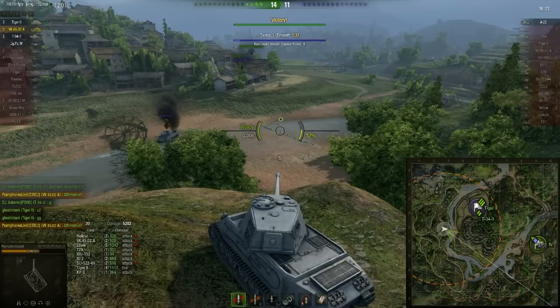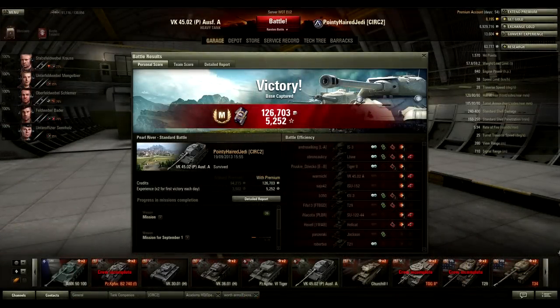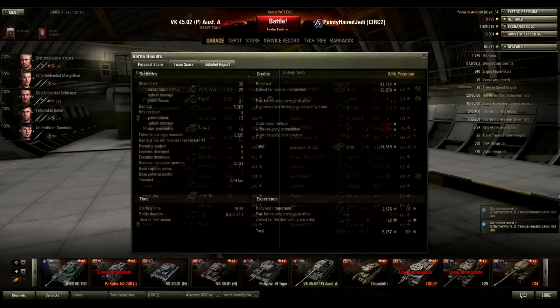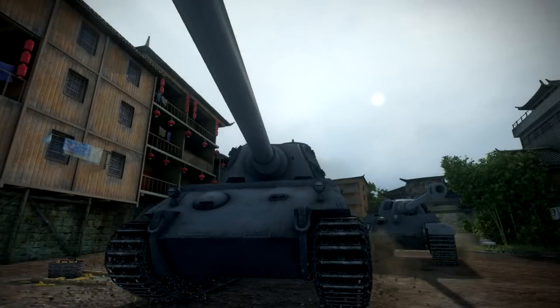I ended up with quite a decent amount of damage — 5k damage is pretty good in any tier 8 tank. Maybe the ISU is the easiest one to do that amount of damage in, but 5k damage in this tank is solid. I took maybe two hits, something like that. This was definitely one of my better matches, and I wasn't surprised to see it was my ace tanker badge. But it was not only the 5k damage — it was actually the 2k assistance damage as well, which was a big factor in earning that ace tanker badge.